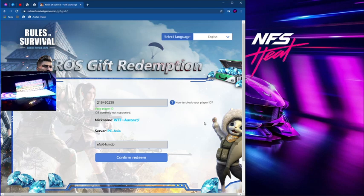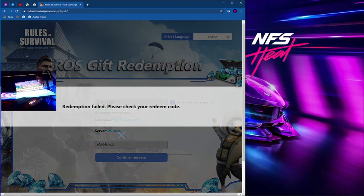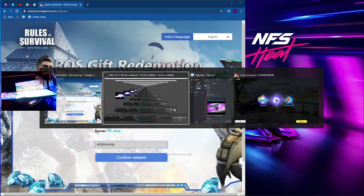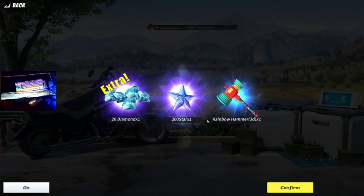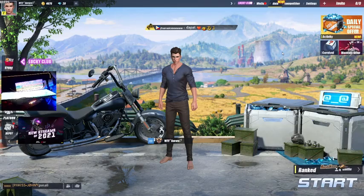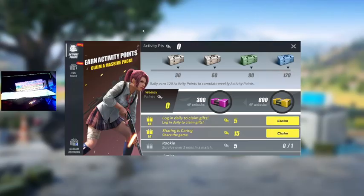Na-redeem ko na ito. Kaya filled na siya. Kung pupunta ako dito sa ROS — kita nyo na — lumabas na may 20 diamonds, 200 stars, tsaka may free na rainbow hammer. So, may 20 diamonds na tayo.